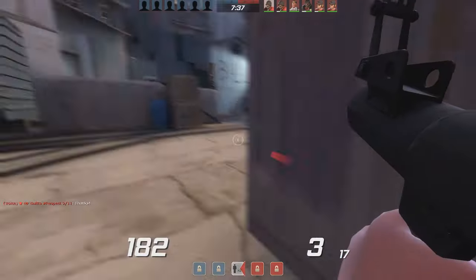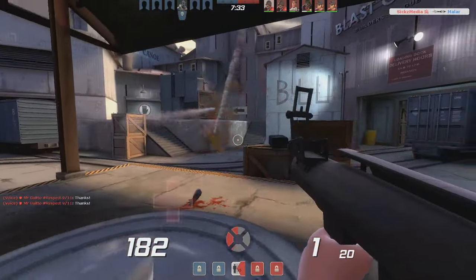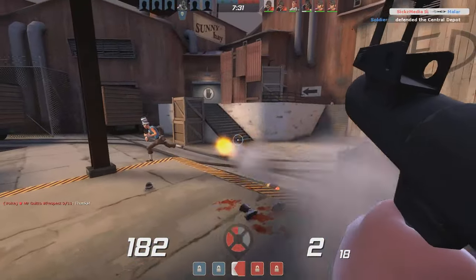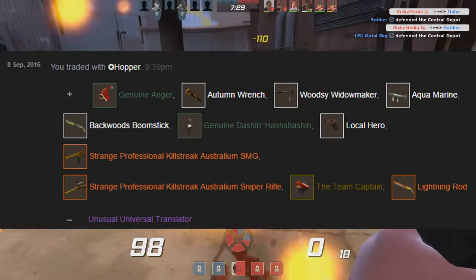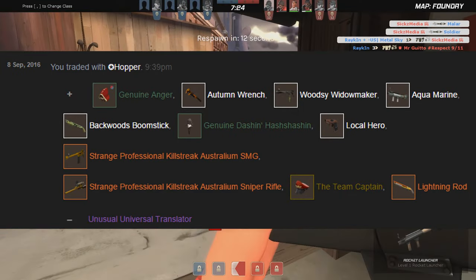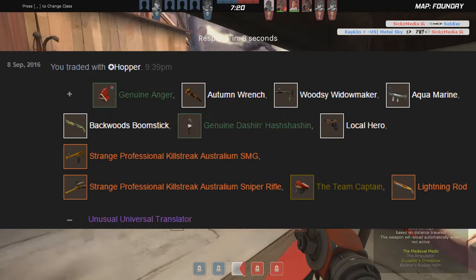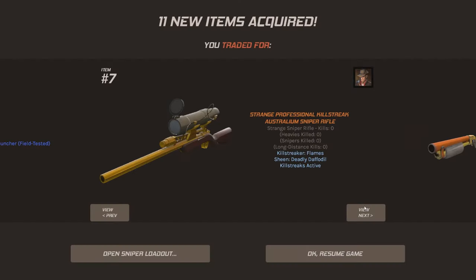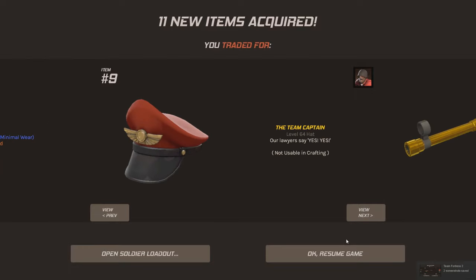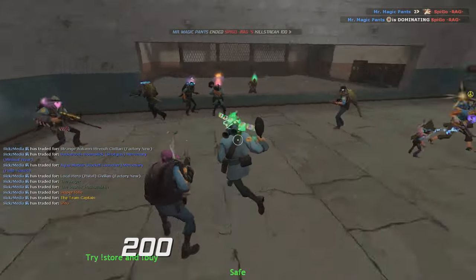In the next trade, I sold my Magnetic Universal Translator — which by the way is an all-class hat. Thinking about it now, I was really lucky. This guy offered me a full Pro Killstreak Australium Sniper set plus around 10 keys in sweets, so I'd round this offer at about 55 keys in total, which is not bad at all considering people were asking like 40 keys for the unusual.